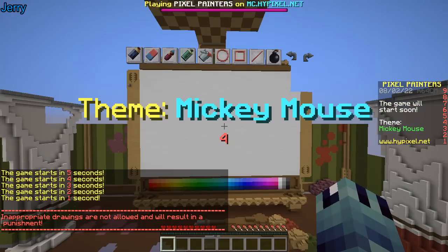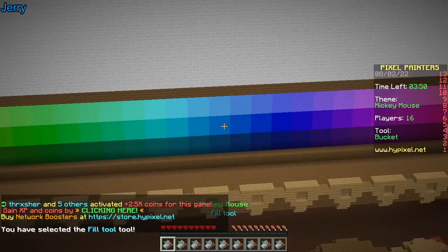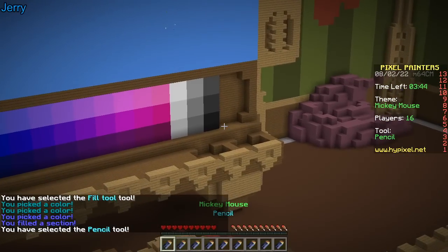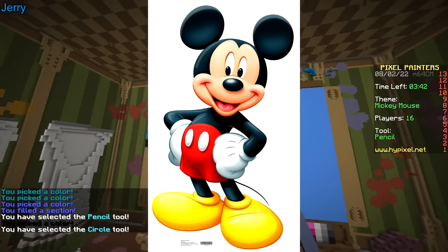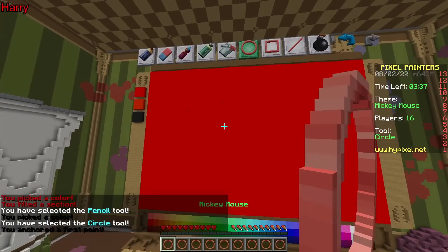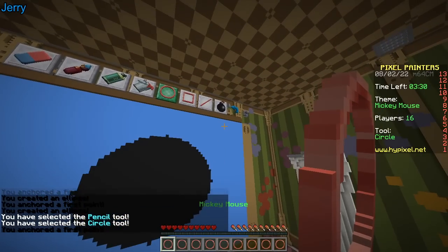First round: Mickey the mouse. That's an easy one. Is it? It's pretty damn hard. It's literally a cartoon — that makes it easy. Are you gonna use the circle tool? Yes. His ears, his head is literally three circles.